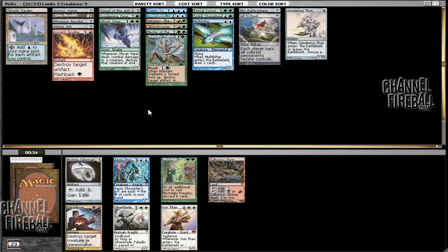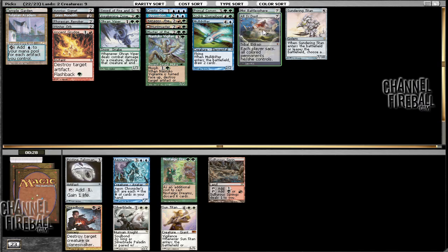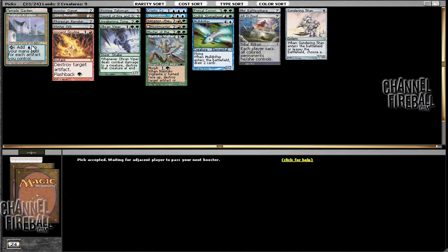So this is certainly an interesting deck. Our original pack — there's Aeon Chronicler and Pristine Talisman, and I think I'm going to stick with Pristine Talisman — more artifacts for ramping up and powering up the Academy.